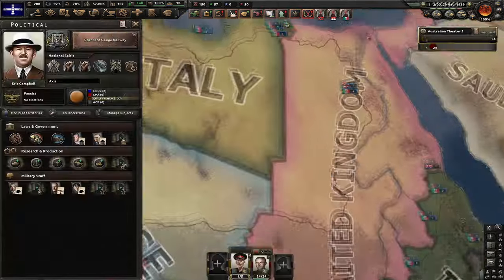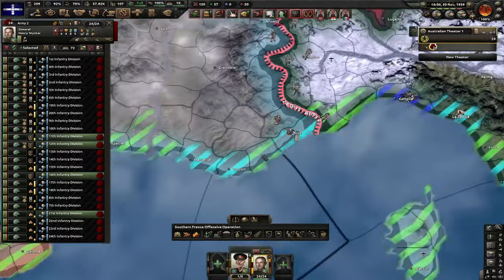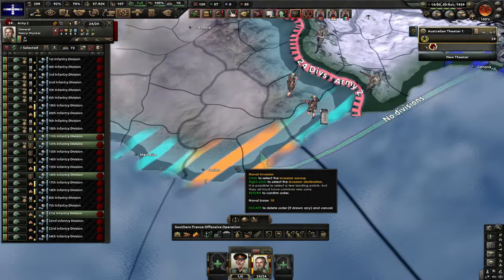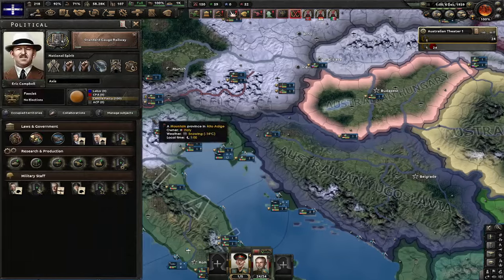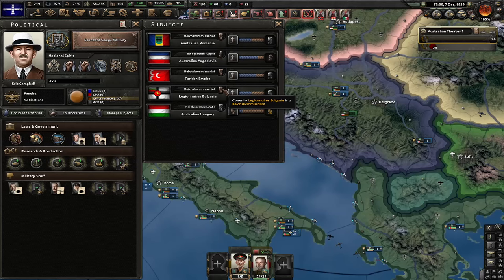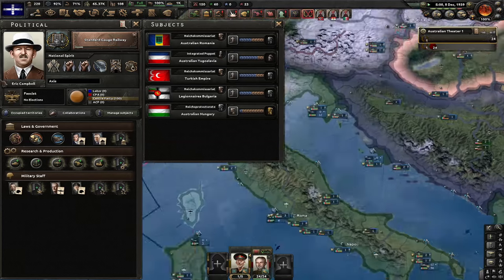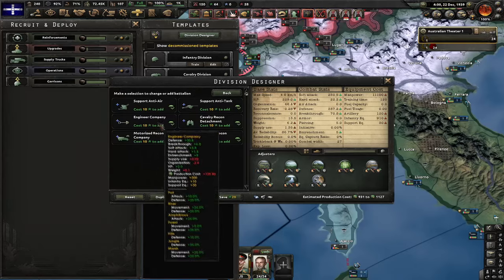I have to do all these pointless focuses now just to get the fifth research slot. Also drawing a naval invasion from here to here. Australia and Yugoslavia joined the Axis — they had a coup, which is funny because now I get more factories from them. I'll give my guys support artillery, engineers, and support anti-air. I think we got exactly enough tanks to do armored recon — we have plus one tank, so let's produce some of them.